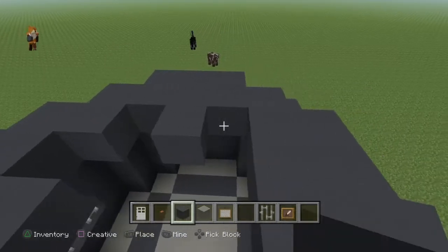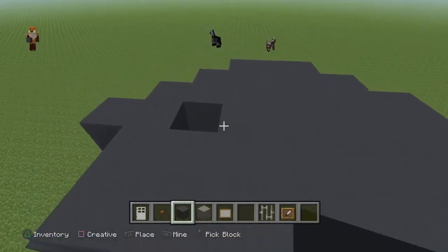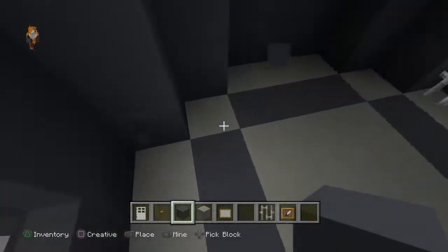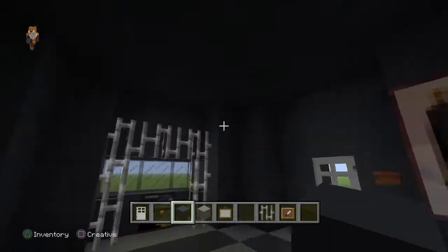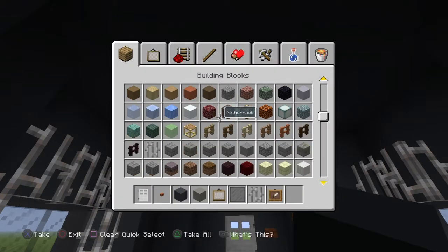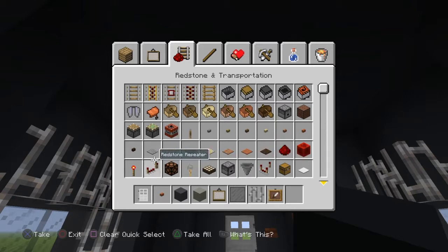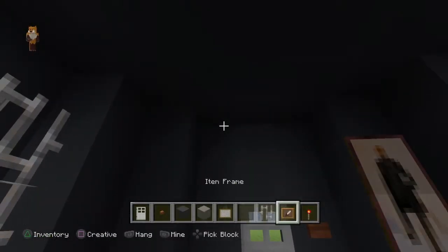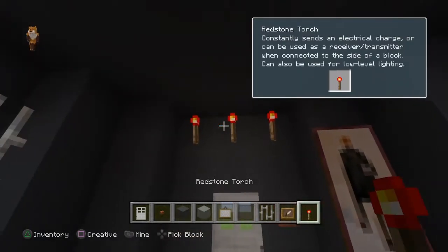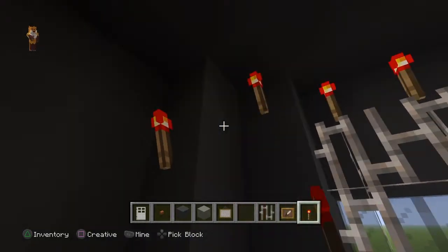Then just fill up the whole thing. Now we need to add a bit of light on the top. For that we will add a couple of torches. I know torches look bad, but I can't really do anything else, so redstone torches right on the top around there — even if they look ugly, extremely ugly.